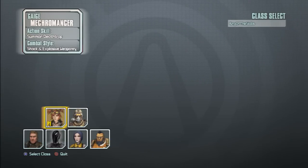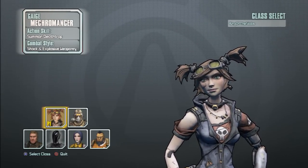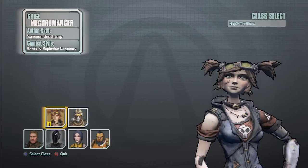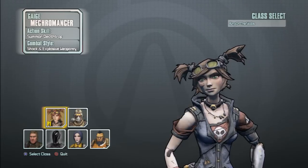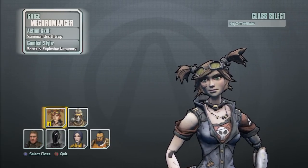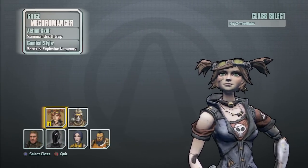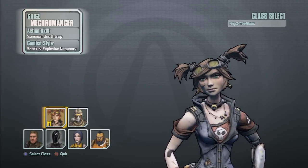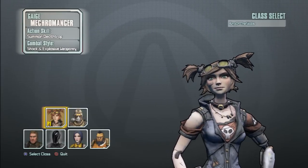Then you have Gaige the Mecromancer, who is kind of like the Commando — her action skill is Deathtrap, which is pretty much a second person. She also has a skill tree that deals with Anarchy. A lot of people use that when they main as Gaige: you gain Anarchy stacks by killing enemies and also by reloading your gun. The more Anarchy stacks you have, the more gun damage you have, but your accuracy goes crazy. She has skills to improve accuracy, but she's more of a character for after you've already played Borderlands 2 for a bit and understand the game's mechanics.